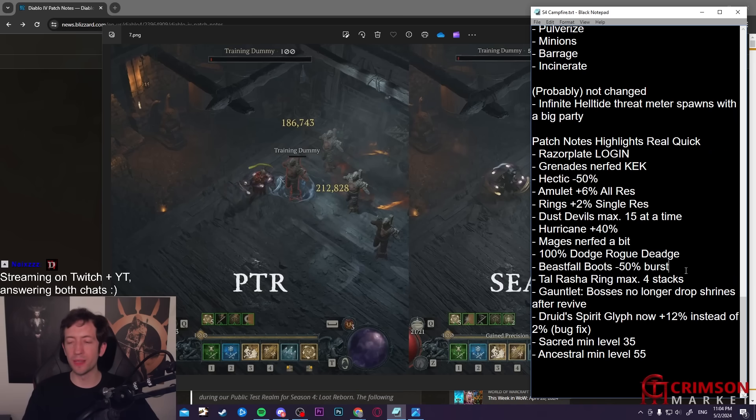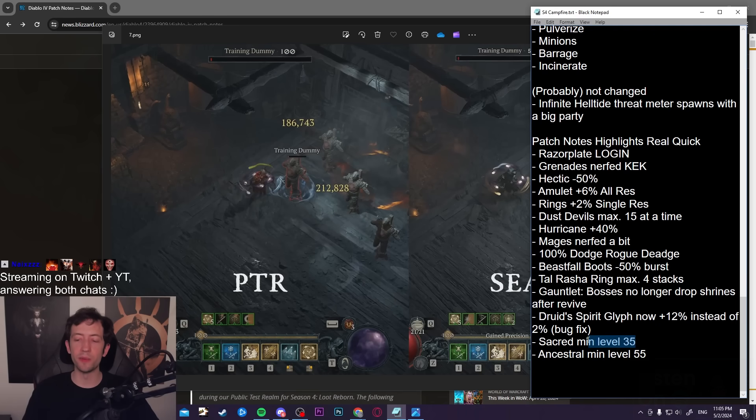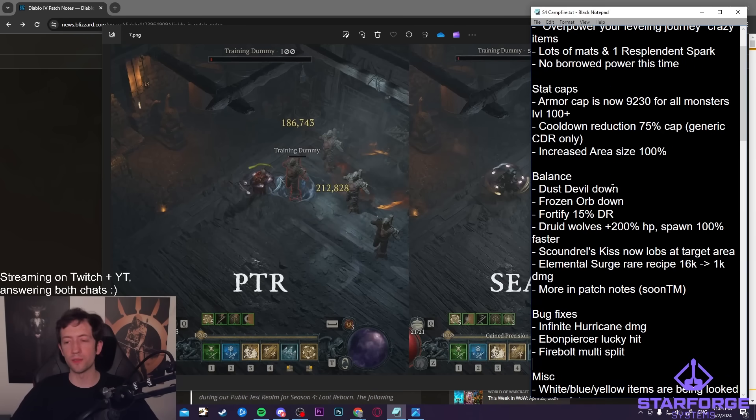Tyrasia Ring is maximum four stacks now, so you can't abuse Elemental Surge to get more. Bosses no longer drop shrines after revive. There's a bug fix for Druid Spirit Cliff — druids basically just get free 10% damage now if you use the glyph, which is kind of big. Sacred items now have a level 35 minimum and Ancestrals level 55, so you can go to higher world tiers way faster. They're also giving more XP in higher world tiers and in Helltides, so leveling to 100 will be even faster — and that's where the real journey starts now.